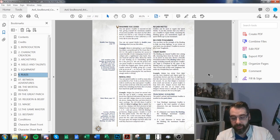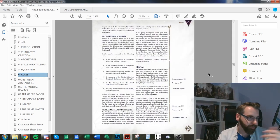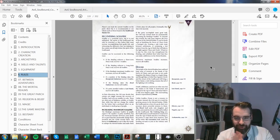Soulfire is tracked on the party sheet alongside other important information. There are various ways to recover soulfire, and if the party accomplishes great deeds, they can actually increase the maximum soulfire beyond the number of characters in the binding — which is a significant reward.